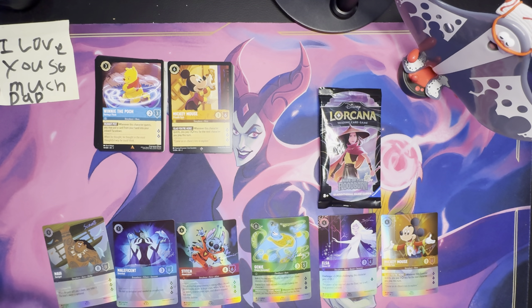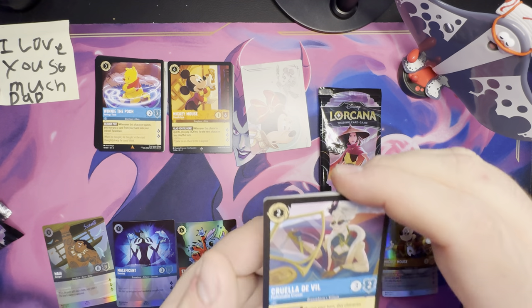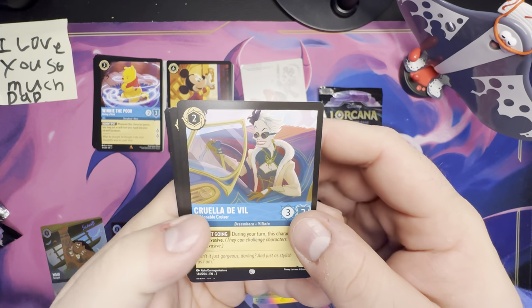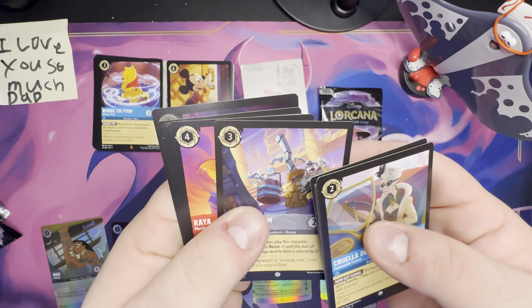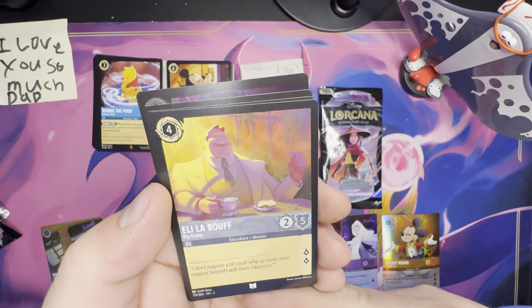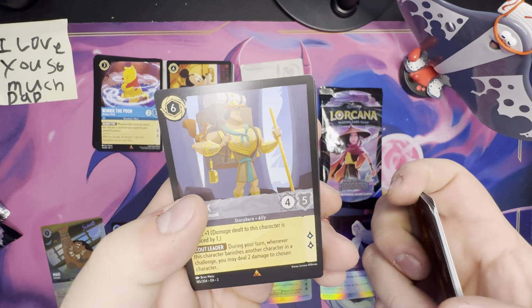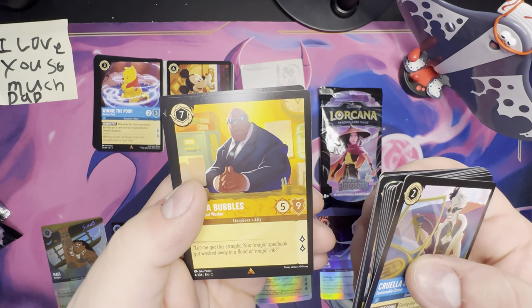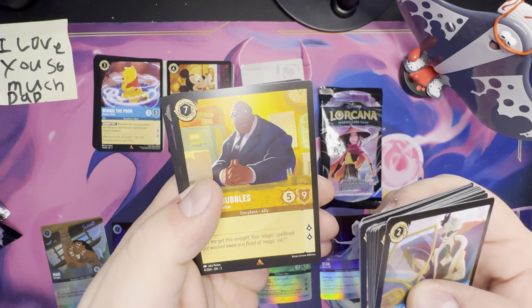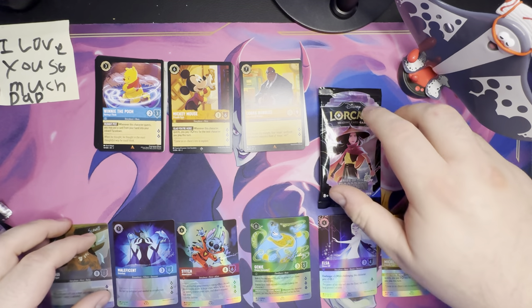Pack number three — Queen of Hearts. Cruella De Vil — Fashionable Cruiser to start. Piglet — another very small animal. Winnie the Pooh Honey Wizard once again. Minnie Mouse zipping around. Hypnotize. Magic Broom. Raya. Eli LaBuff — Big Daddy. Donald Duck — Perfect Gentleman. Kronk — Junior Chipmunk, that's cool. Cobra Bubbles — Just a Social Worker. What a great name. Sorcerer's Spell Book. And then Dr. Facilier — Savvy Opportunist is our foil. Cobra Bubbles is going on top because he is the man.